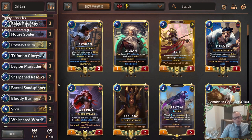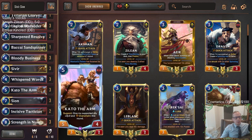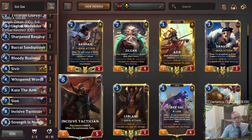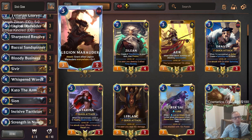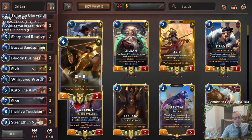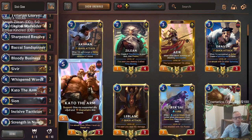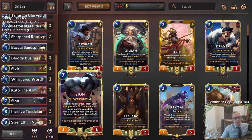We had some rough matchups. I would have liked to see us play against something a little bit more normal, but it was just all Lee Sins and Aurelion Souls with lots of awesome hands from the opponent. I liked our whole Legion Marauder Sivir part of our deck - even though we hardly ever had Sivir and did a really poor job drawing that card - all that kind of stuff looked good.